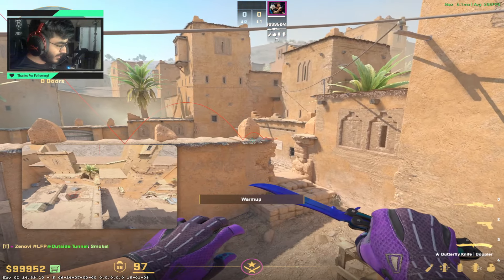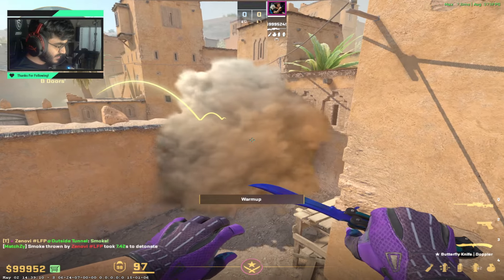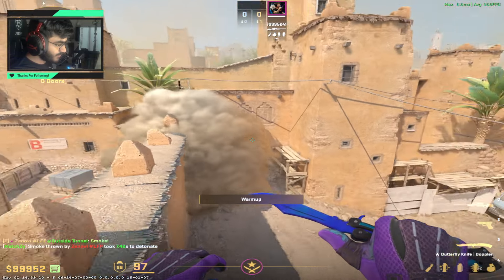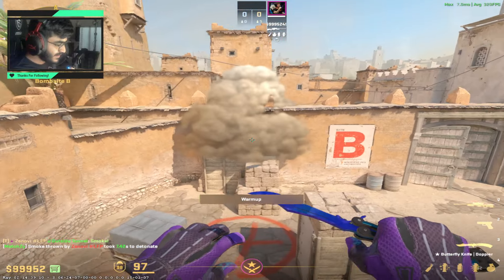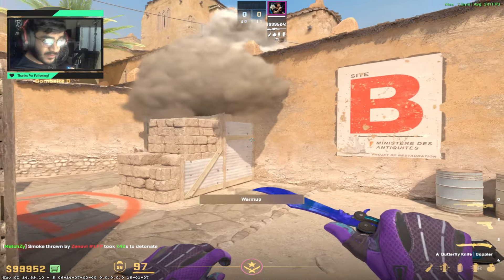This smoke is gonna land right here covering all of window. It also blooms a little bit on the outside, so it's really hard to make plays in this smoke, and if the enemy drops on either of these corners, you can see them clearly.